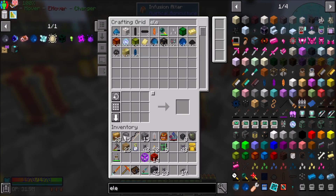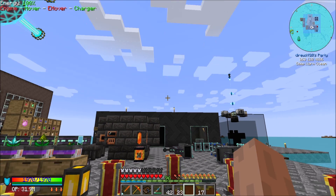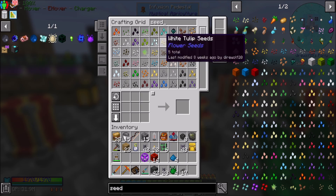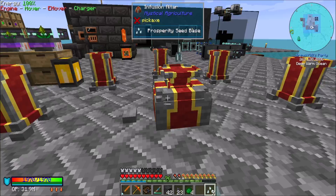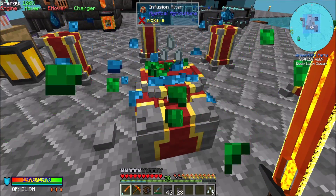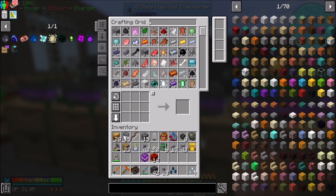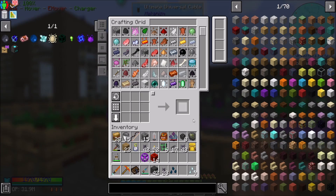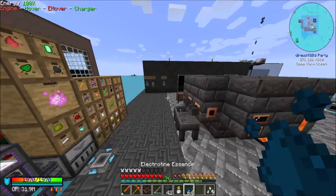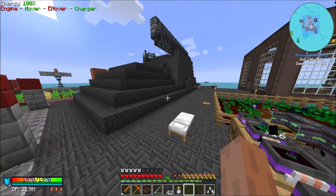Electrotine we've got a decent amount of, but we're probably going to have to make a seed for. Let's get an electrotine seed before I forget. That's a warder — electrotine is tier 2 so we need prudentium essence. I should probably hang on to all my seed base here. Easy peasy. So I'm going to remove the redstone crop for a minute and throw this dude in there. Add him to the list of growing things.